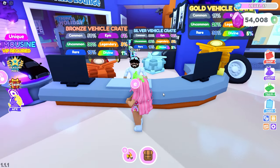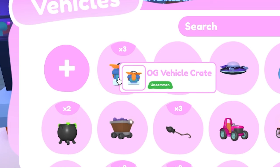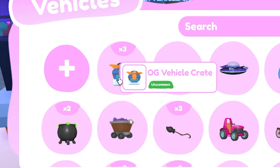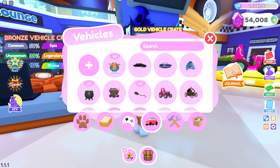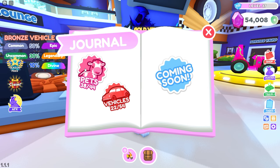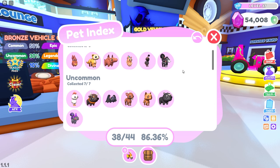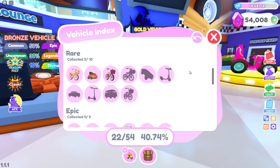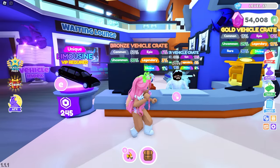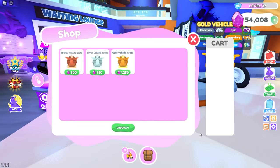Oh my goodness, guys. Look at this. So we have the different crate options right here. We have the bronze, the silver, and the gold. And before it became updated, I made sure to collect some of the old vehicle crates. They ended up renaming it to OG Vehicle Crate. Okay, so let's first check out the journal. If you go to your inventory or your backpack, right over to the right, there is a journal button. It's going to bring us to a page that tells us all the pets that we have — which we've seen earlier, this was released in the last update with the Radiant Pets — and then we have a vehicle section, so now we get to see what vehicles we have collected and others that we still have yet to collect. That is a little overview of the journal section. Now, let's get to the vehicles. Let's talk to Oliver. Yes, let's go look at personal vehicles.